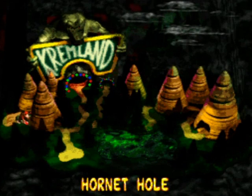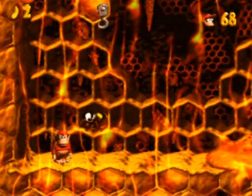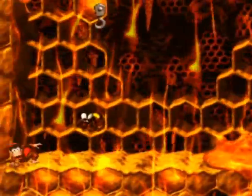Anyway, the next world is Crazy Kremlin, and needless to say it is going to be an amusement park sort of thing, but not quite yet. We're going to start with Hornet Hole, which is a beehive — and there's a hole right there.